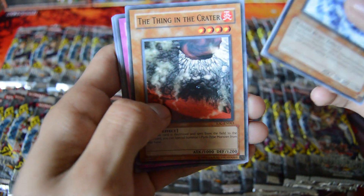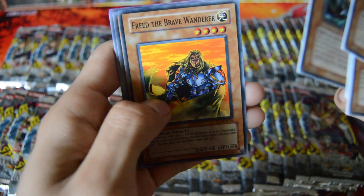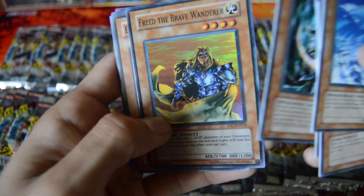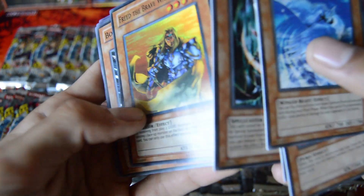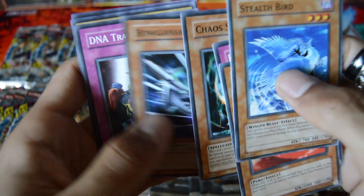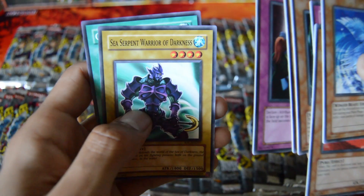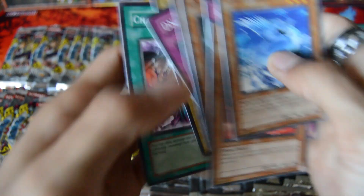Got a Stealth Bird, The Thing and the Creator, Energy Dreams, Chaos Sorcerer — that's a good common. And a Super Rare Freed the Brave Wanderer. I'm not really familiar with that card, I've seen it before but not familiar with it. Boganian, DNA Transplant, Sea Serpent Warrior of Darkness, Chaos End. Sorry, it's just kinda hard trying to read that name through the camera.